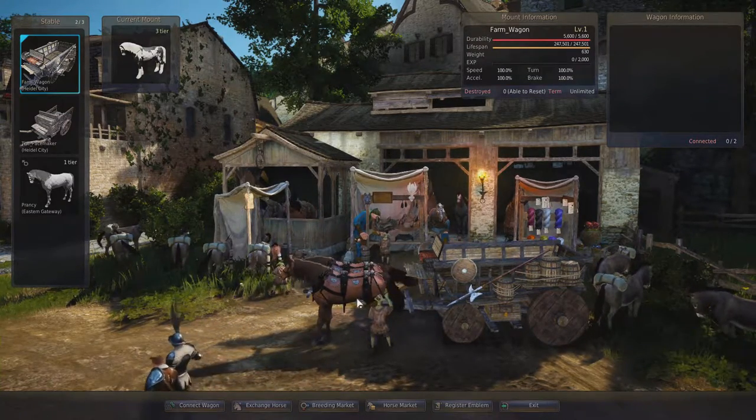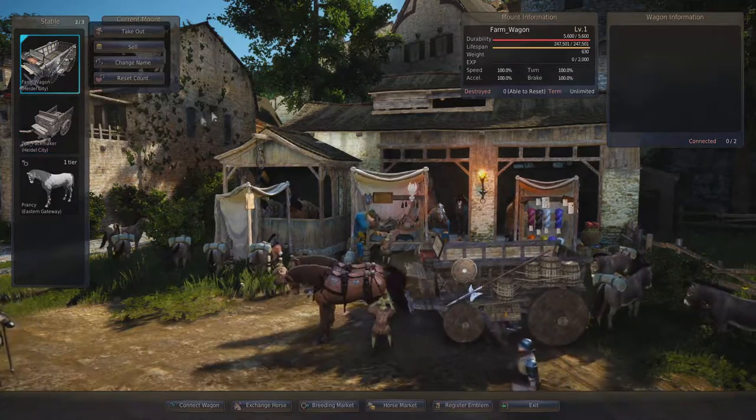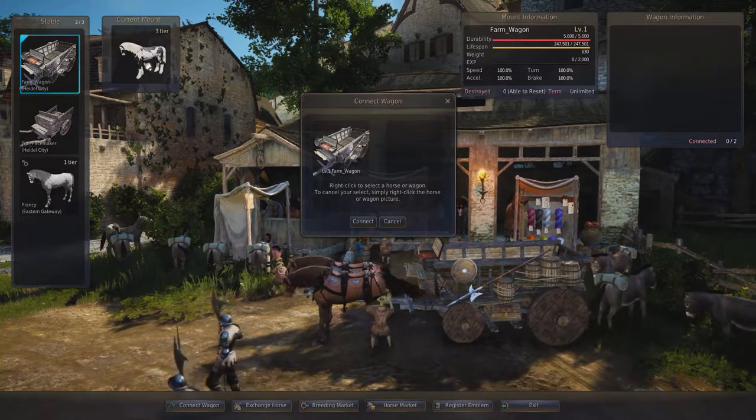It'll automatically come with some horses attached, as you can see here. But you can attach yours too — I'm not sure if it makes them faster, but we're going to do it anyway. So you press 'Connect Wagon', right-click the wagon you want to connect, and then connect the horse as well.